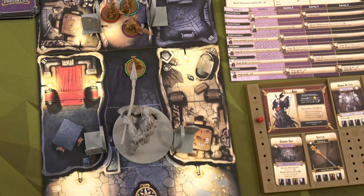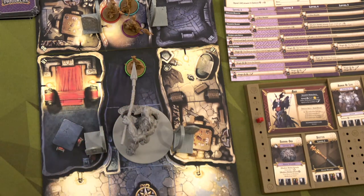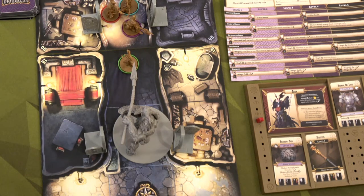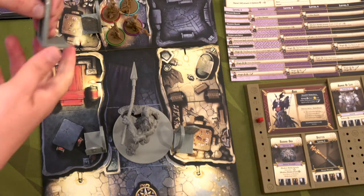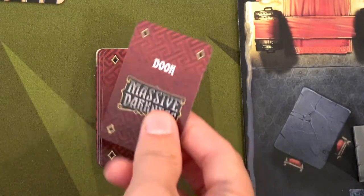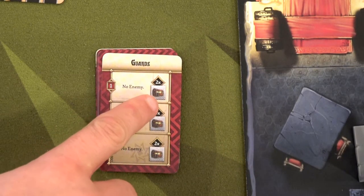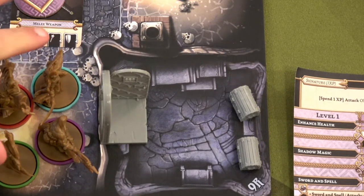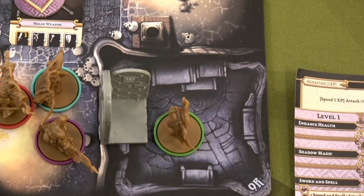That ends Ajax's turn with no counter attack since all the dwarves were destroyed. Moving to Sybil — she could attack the huge spear maiden but won't do much damage, so instead she steps into a room and opens a door. We flip a door card to see what we get — no enemy and two treasures! We'll place those treasures in the room. That was Sybil's first action. Her second action she moves in to pick up those two treasures.